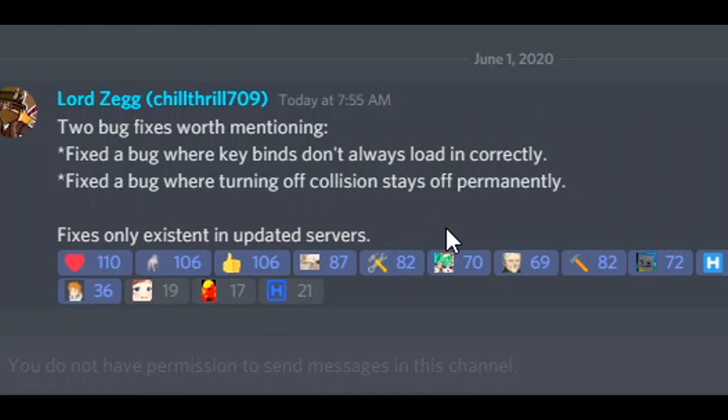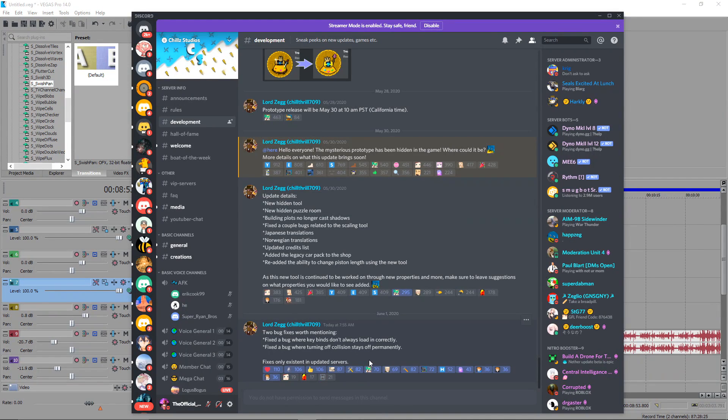Chill Throw is going to keep us posted on the development tab with all updates. Also, you may have seen that badge indicating 30 new chests are going to be added to the game — I'll keep you updated on that. Chill Throw said he'll update the development tab with a bunch of stuff this week, so stay tuned. If you could drop a like on the video it would be appreciated, make sure you subscribe, and enter the gold giveaways I do. Thank you guys for watching — peace out and goodbye!